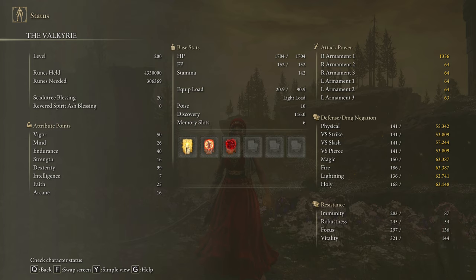As you saw, I'm using 16 on Arcane to be able to use the Swarm of Flies. This spell is going to be really helpful to proc bleed on those enemies that are extremely resistant to this status effect. Once again, we are going to run the Scadutree Blessing on level 20 to deal the max amount of damage possible to the toughest DLC bosses.